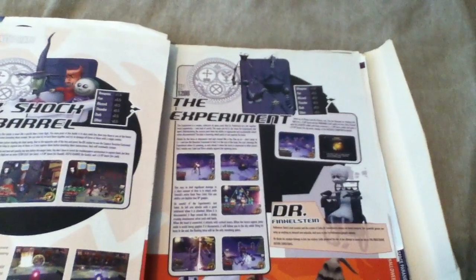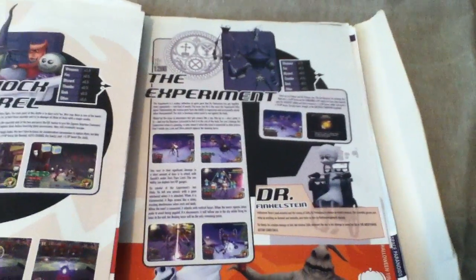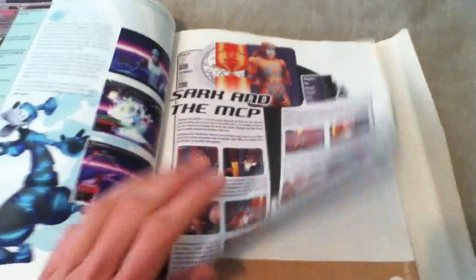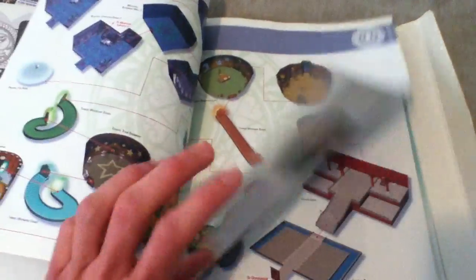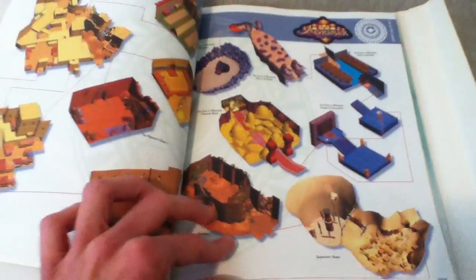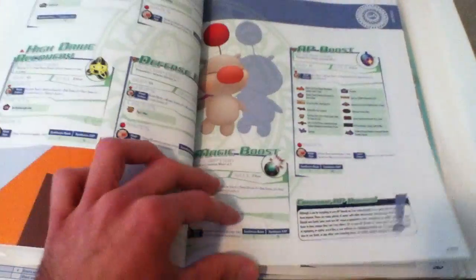I think that boss — the Experiment — is very tough because you gotta hit it at an area that is not showing, but I believe if it opens up you hit it. I remember that boss being very difficult. And here's the maps of the worlds showing the destination of where you need to go, which is kind of neat — that came with the guide. And here's all the weapons, the trinkets and bangles to power up Sora, Donald, or Goofy — any types of characters.